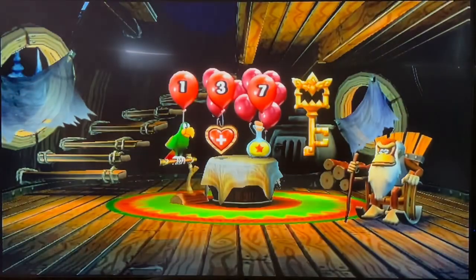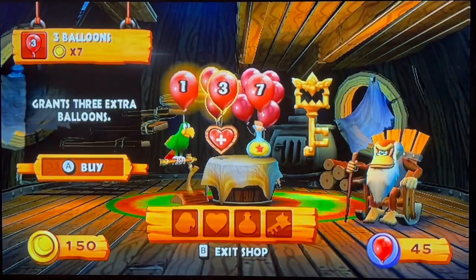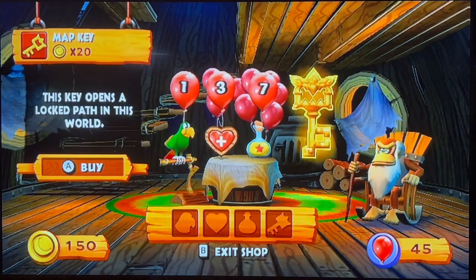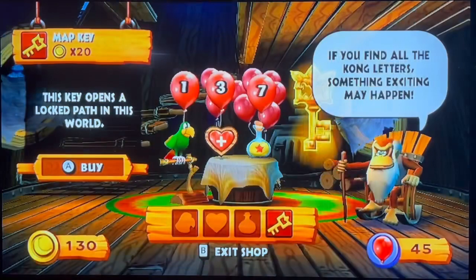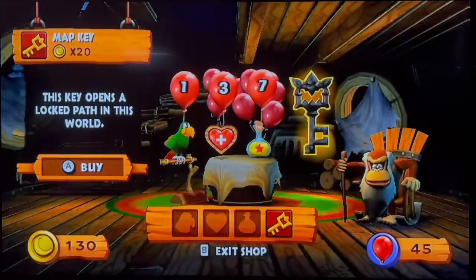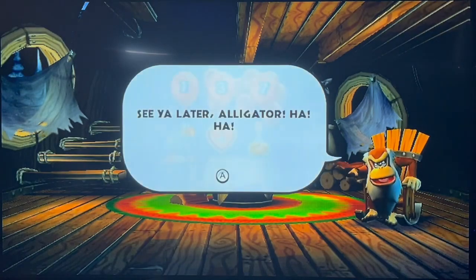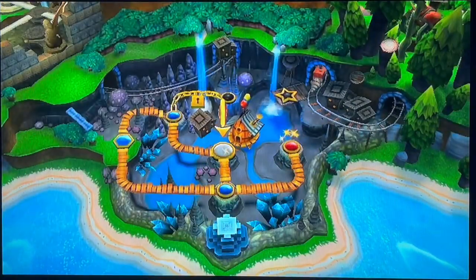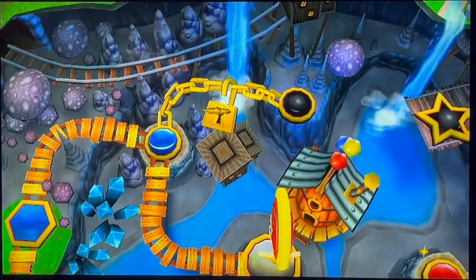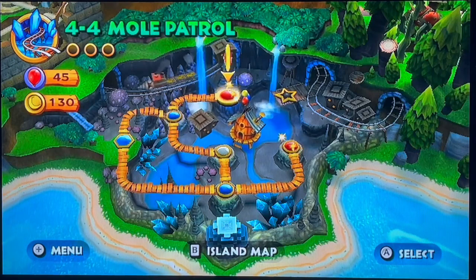I can buy the map key, so let's see — yeah, map key. Purchase. Okay, exit shop. Thanks, Cranky Kong. Okay, up there — go down. It's unlocked. 4-4: Mole Patrol. Play.